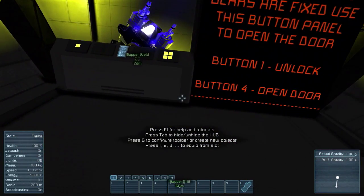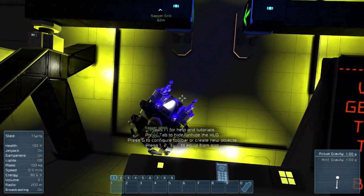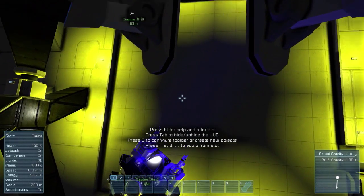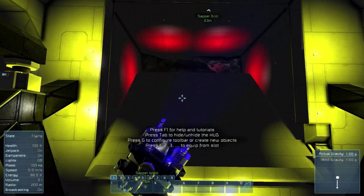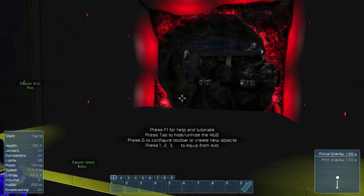Let's do it — number 1 to unlock, and number 2 to open the door. The exit — the ship's on its way there. That looks good.